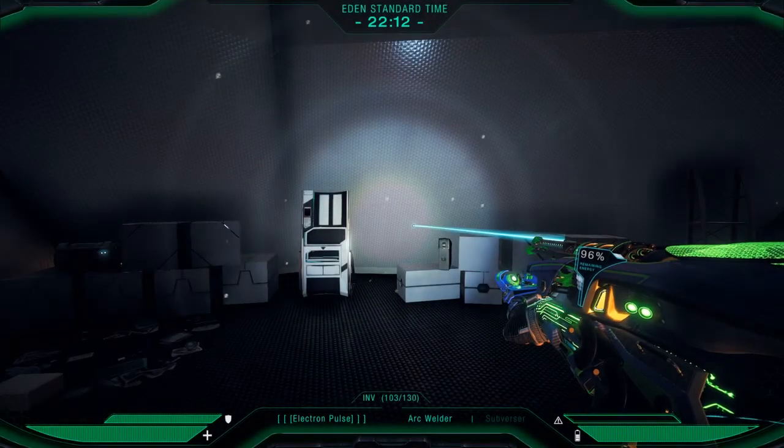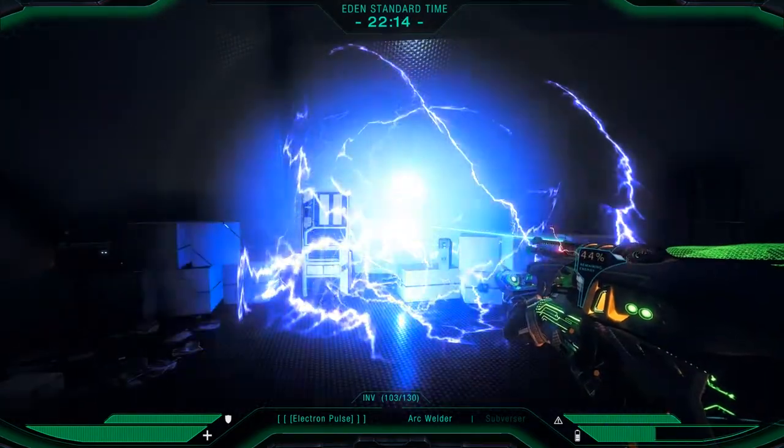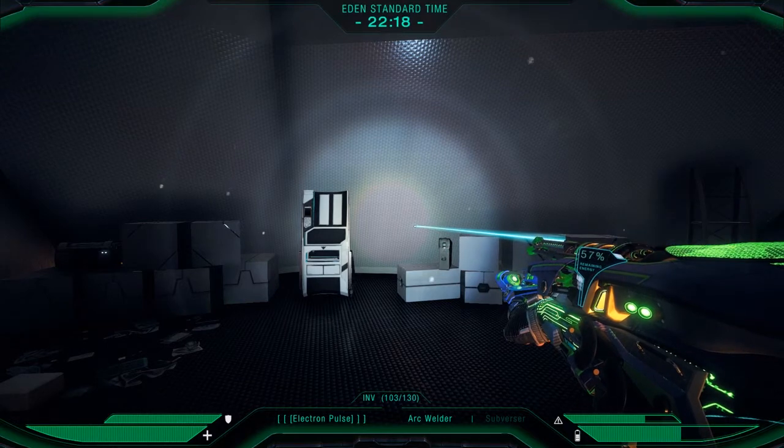For both weapons there is an alternative capability. For the arc welder it's a ball of electricity — as you can see, it creates an area where anybody passing through it gets an electric shock and will be stunned, and for the most part they won't be able to move. Some higher-level enemies like the Reaper can walk straight through it, but overall they will be slowed down. It turns out to be a really good defensive capability as well as a slightly offensive one, since it does deal damage to enemies.